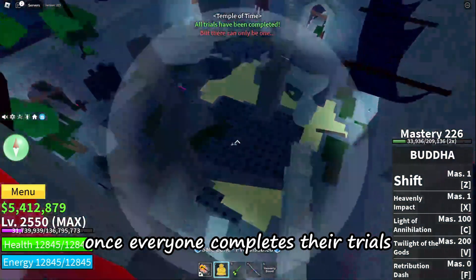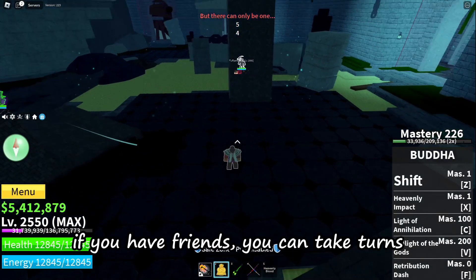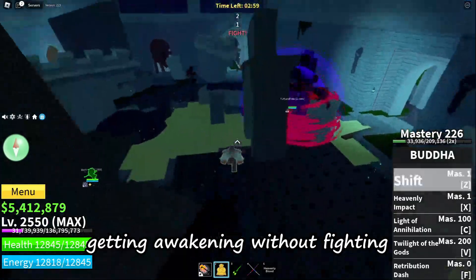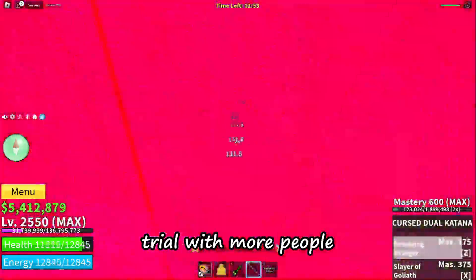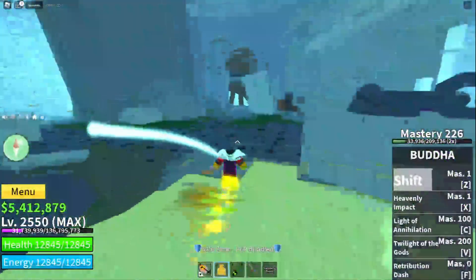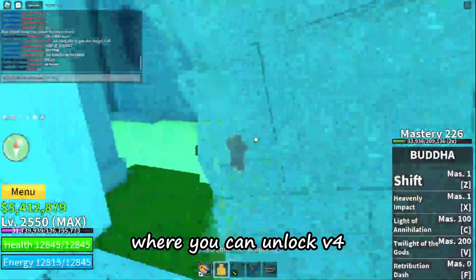Once everyone completes their trials, you have to fight each other and the winner gets the awakening. If you have friends, you can take turns getting the awakening without fighting. Don't worry — if you lose the fight you can do another trial with more people as long as it is still full moon. If you win, follow the light to the clock room where you can unlock V4.